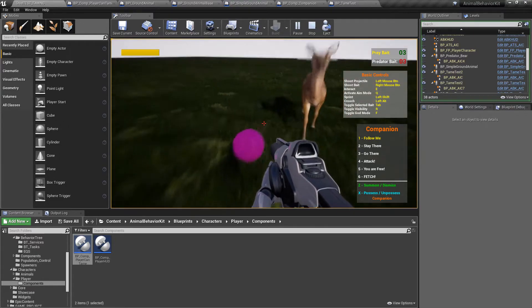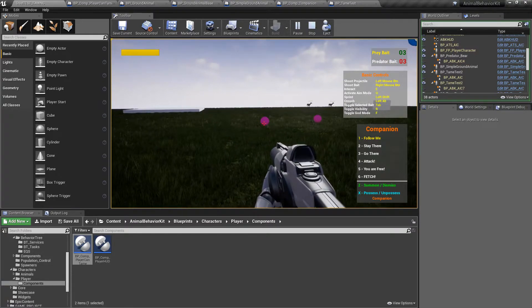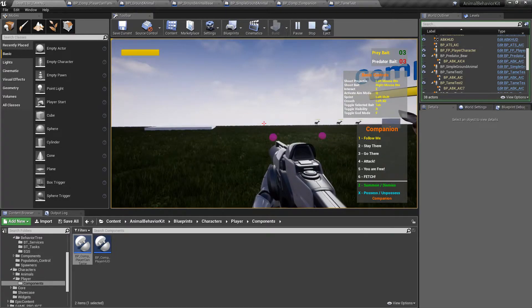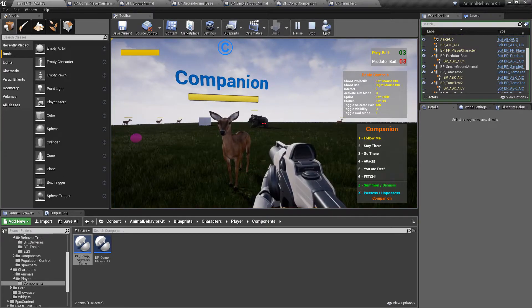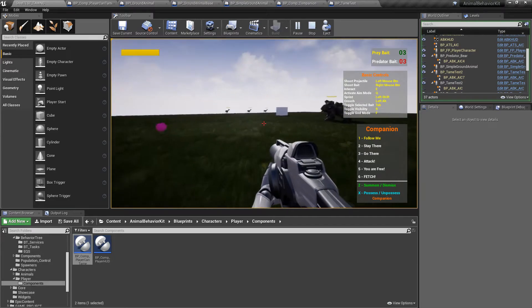Another cool thing: because it can be hard to aim precisely for small objects, I shoot a ray and wherever it hits I do a sphere trace, then look for objects with a certain tag. So you can't use this ability with any object — it has to have a specific tag. That way you get to control what your pet or companion can actually fetch. For example, if you have a weapon class you can put this tag in the base class so every weapon can be picked up, but specific objects can be excluded.